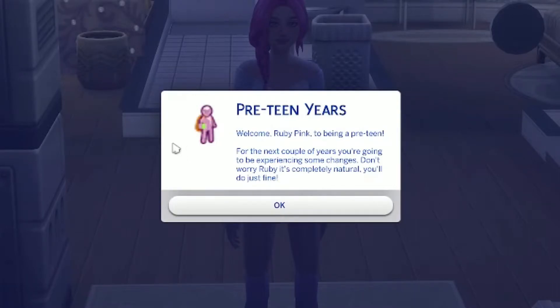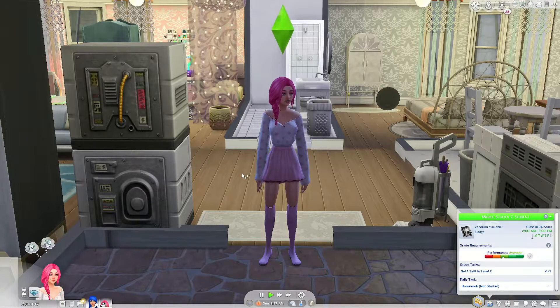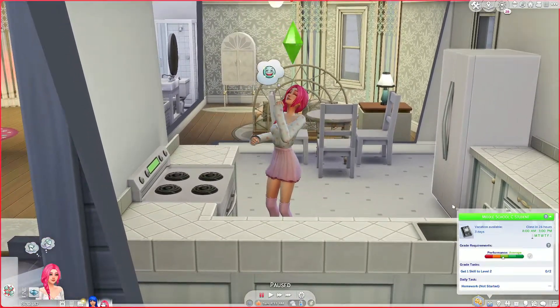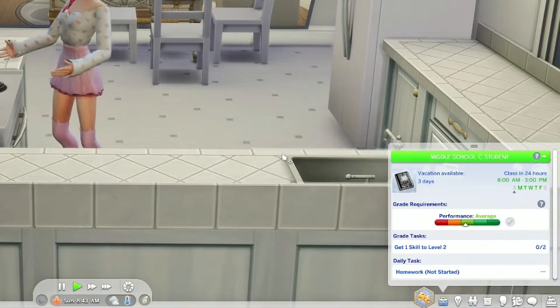For the next couple of years you're going to be experiencing some changes. Don't worry Ruby, it's completely natural. You'll do just fine. Oh my gosh, she immediately shrunk! Oh I love that — she's so much shorter now! It did put her in middle school. Now there were two options for this mod: one was for her to attend high school, and the other was for her to go to a rabbit hole school. I chose the rabbit hole school — I wanted to keep attending the actual physical high school for just the older teens. But if you want the other version it is there.